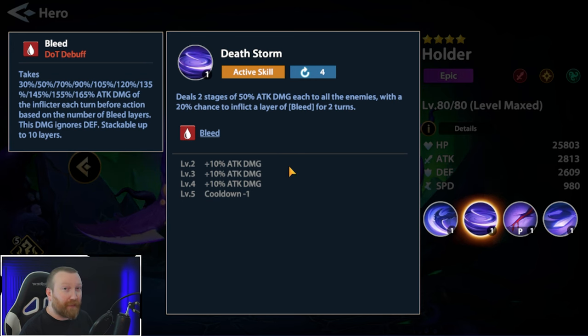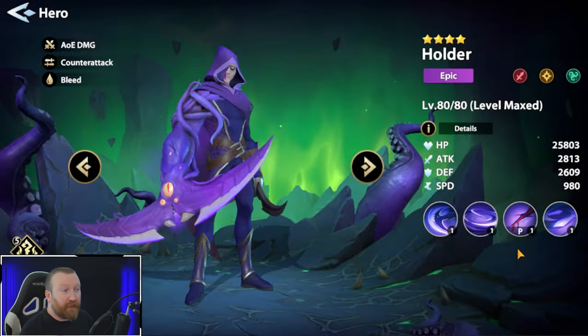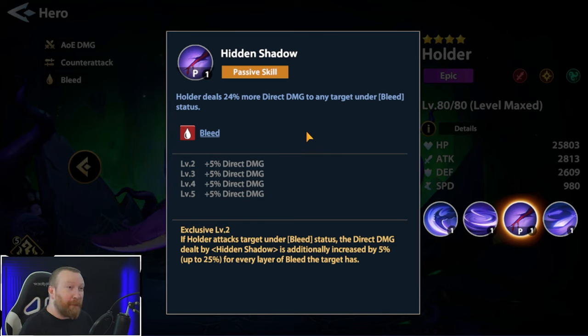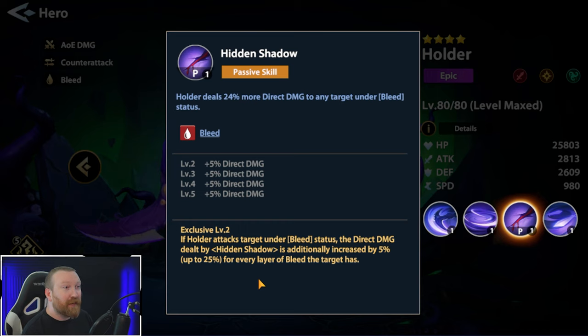If you get Death Storm's skill up to level five, it gets minus one cooldown, which is very strong and important. The bleed is the most important part about this hero because his passive ability, Hidden Shadows, means Holder deals 24% more direct damage to any target under a bleed status effect. At exclusive level two, if Holder attacks a target under a bleed status, the direct damage from Hidden Shadows is additionally increased by 5%, up to 25%, for every layer of bleed on the target. So you want multiple bleeds stacking up.